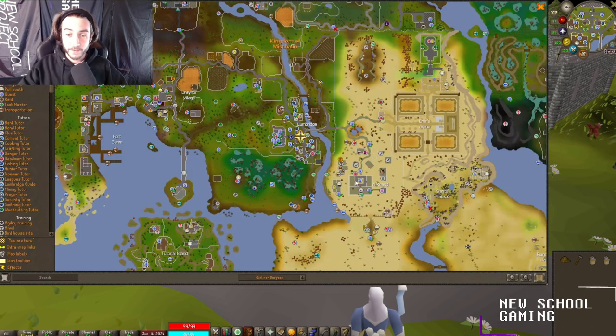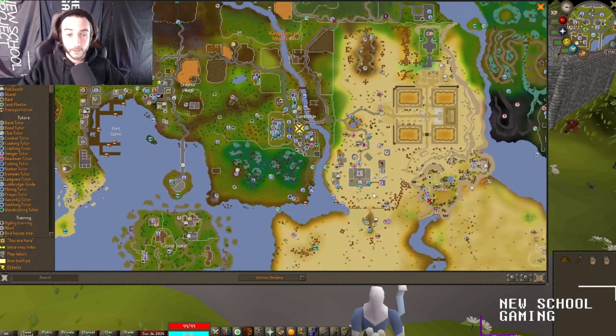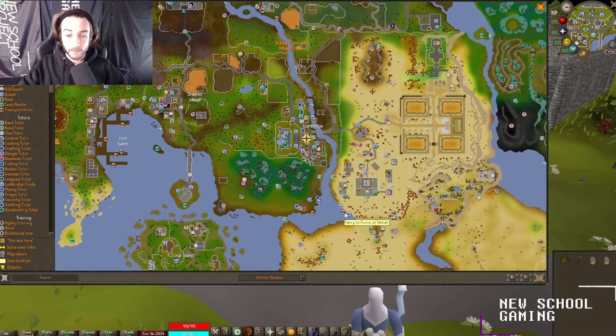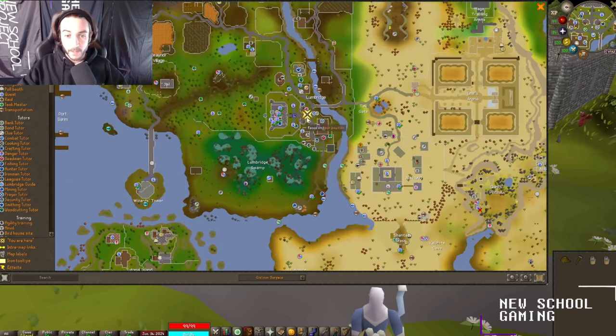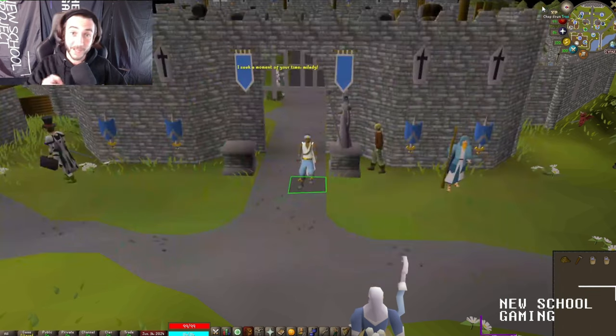Let's talk about the boss's location real quick. In order to get to the boss, you'll need to take a boat just outside the desert, just south of the Al-Kharid Bank right here. It's the ferry to the Ruins of Unkah. The best way to get there is from Lumbridge, running through the gate and then south to the ferry.